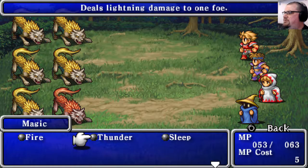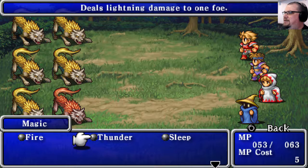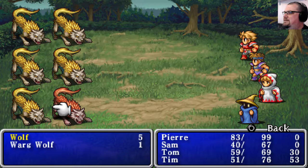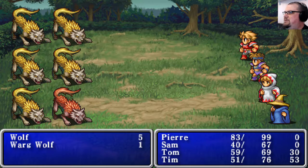Let's nuke some wolves - let's see if we can lightning all of them. How do we lightning all of them? I thought we could. Is it only the high-level spells that can target all of them? I think it might be. Well, let's put them all to sleep then instead.